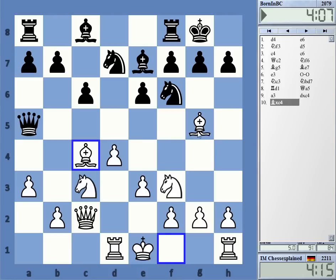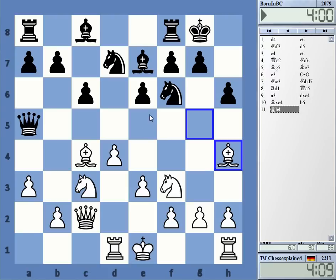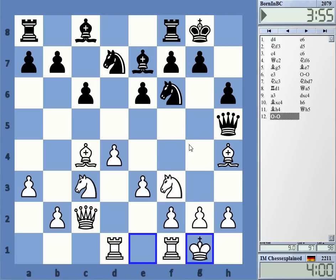My bishop on g5 is protected by the knight, there are no tricks. Okay, to h4 — yeah, I guess keeping the pin alive. h5. That's weird chess. The queen on h5 in a Queen's Gambit Declined — that's funny.